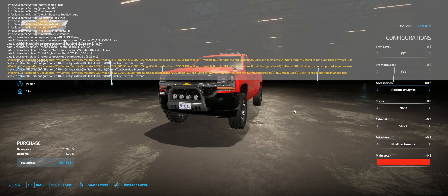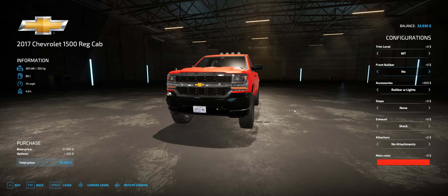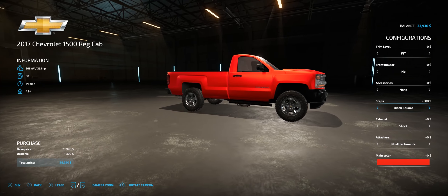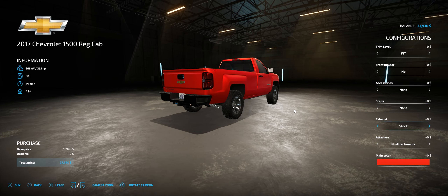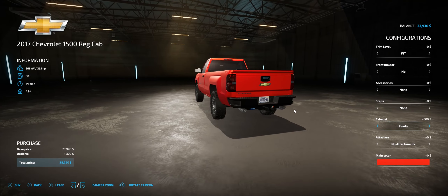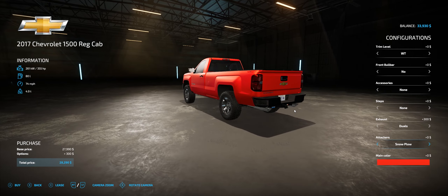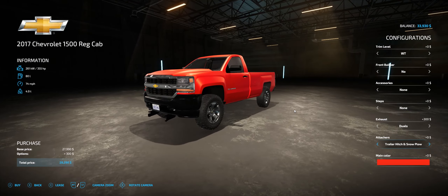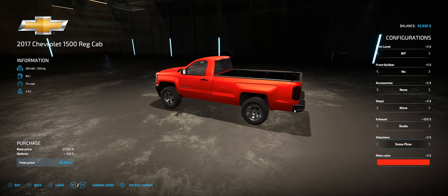You can put a bunch of steps on it, a couple other options. For exhaust you can do the stock or some straight pipes out the back, whichever you prefer. There's also a snowplow and trailer hitch — your typical standard stuff.